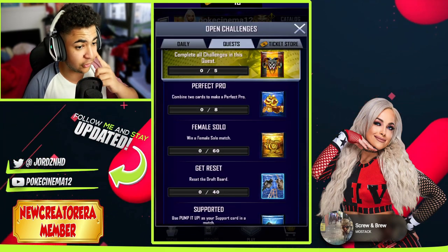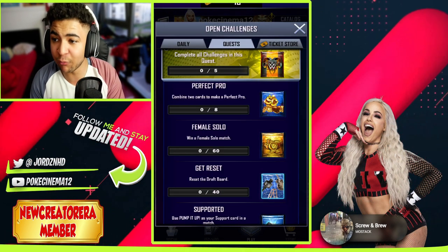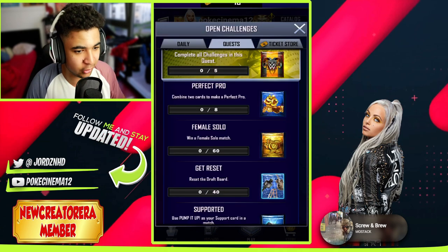Obviously, what you guys are going to have to do for the quest is combine two cards to make a perfect pro eight times for 100 super coins. Win a female solo match — that is female Royal Rumble, that's where that comes into play. 60 individual games of Royal Rumble, not actual bouts, but 60 individual matches in Royal Rumble.